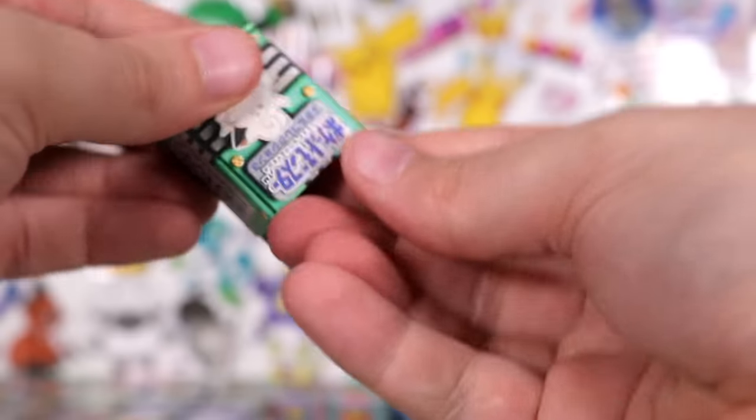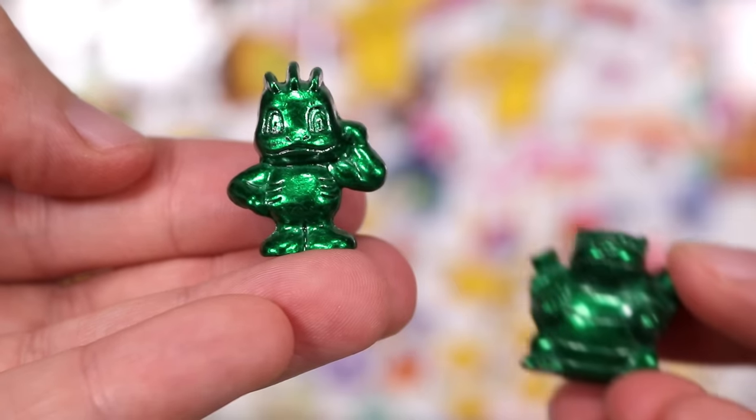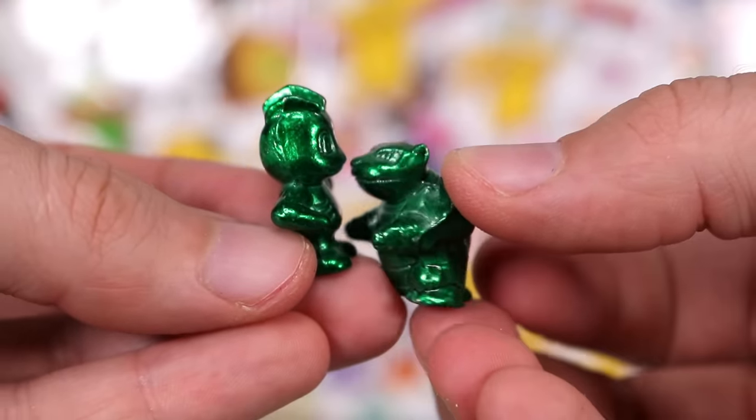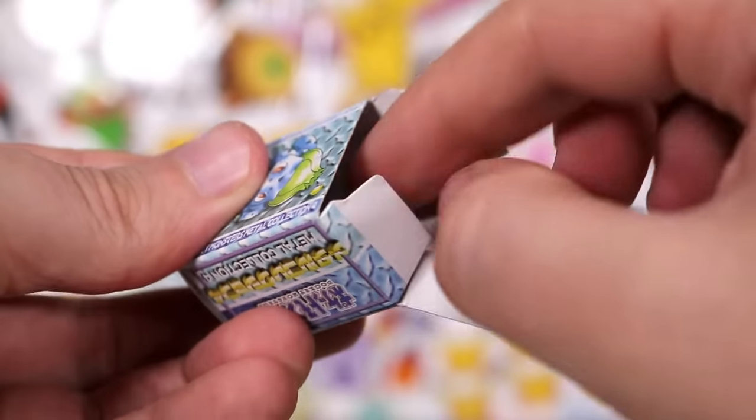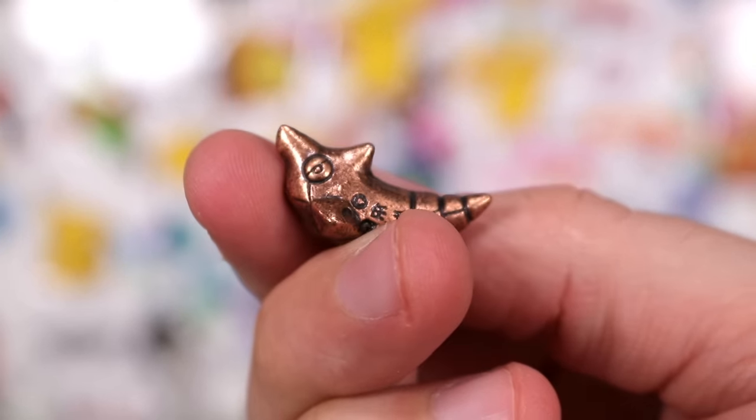Another one — another green. It is Machop. You remember Machop, the Pokemon that could beat up this little manlet Blastoise. Bulbasaur box has copper Metapod — I've copped a copper Metapod.